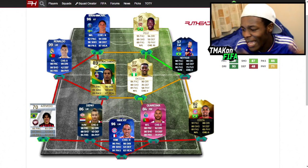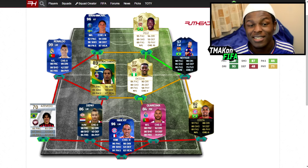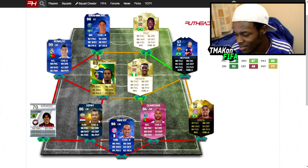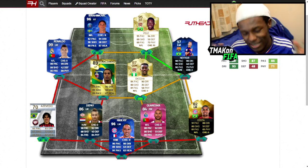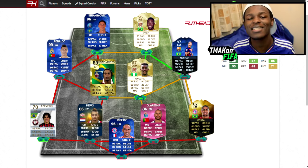Pelé has 95 pace, 94 dribbling, 89 shooting, 89 passing — the best legend on the game. And as this is the most skillful team in FIFA history, Pelé had to be in it. This is the full team as you can see — every player in there is a 5-star skiller. If you have any changes you would make to this, let me know down in the comment section. I want to know who would be in your most skillful team in FIFA history, and I also want to know which 5-star skiller you guys most enjoyed using.